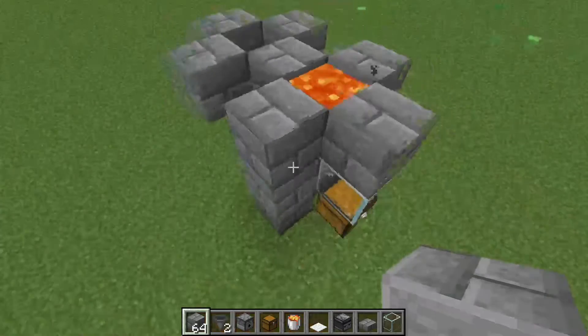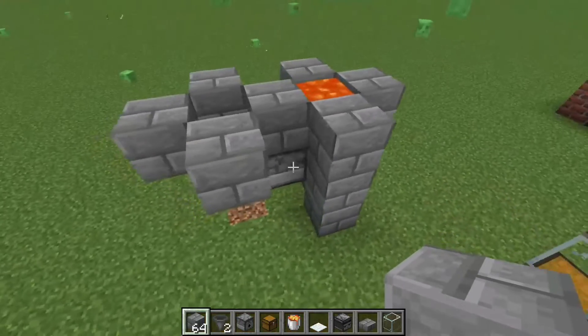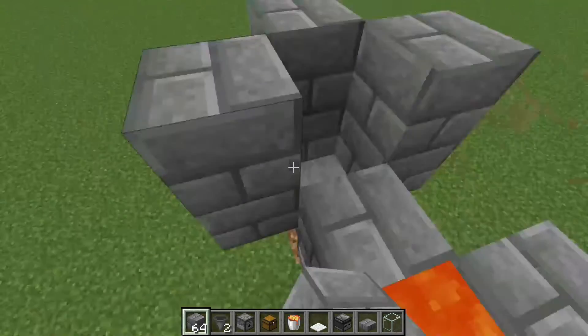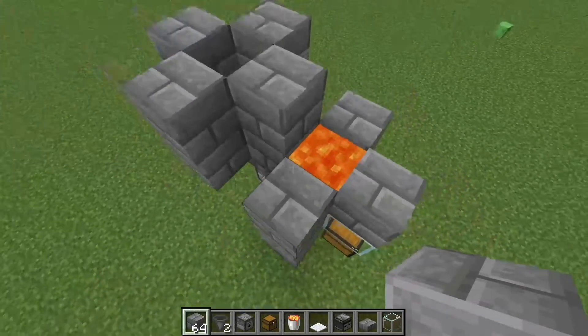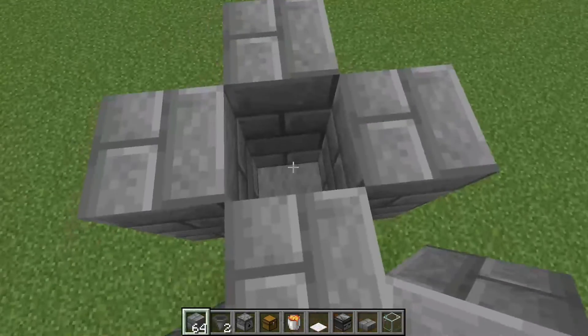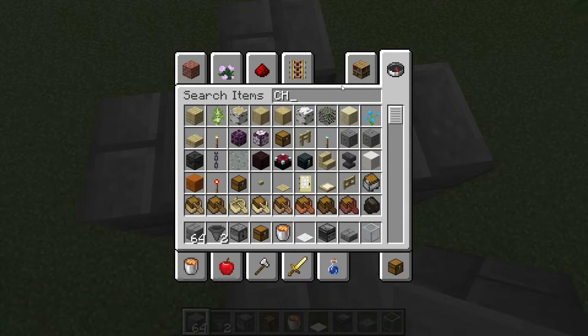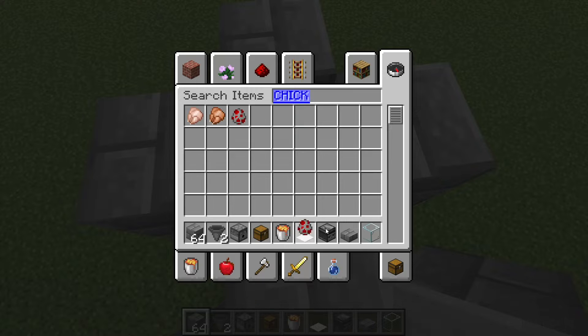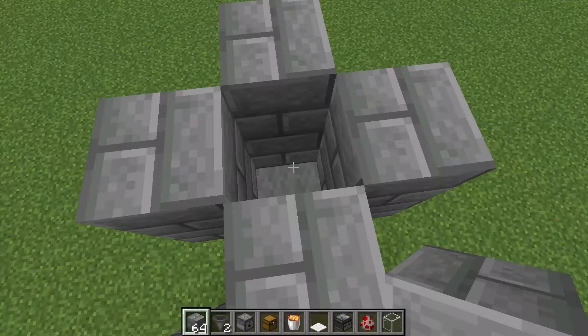If you want to add trapdoors, place one on top of the lava and one on top of the carpet. If you want to be safe, you should build up two blocks tall so that the chickens don't fall out. I'm just gonna grab a chicken spawner because I don't actually have to do the work, but you'll probably have to build a staircase and bring them up.